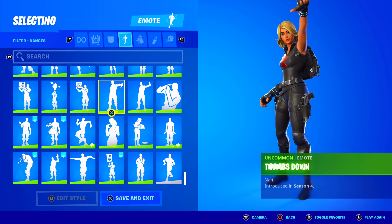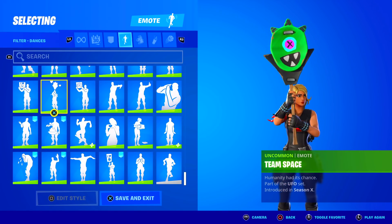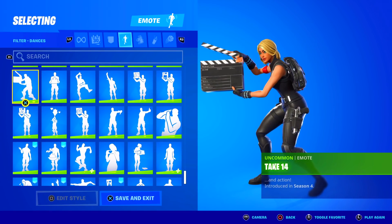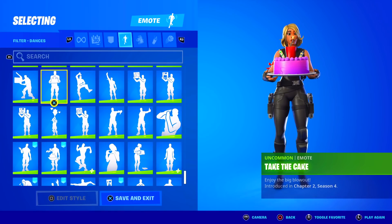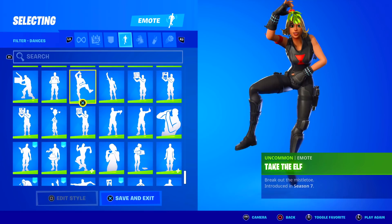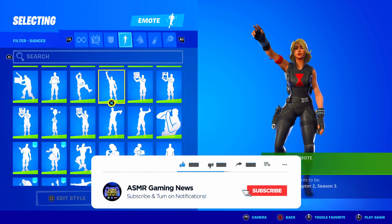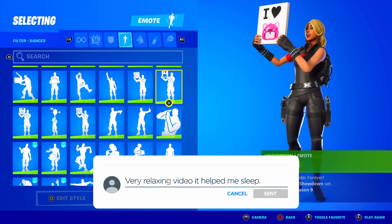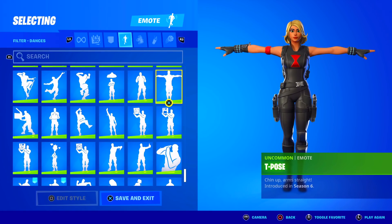Thumbs Down — these used to be rare, not anymore. Team Tomato. Team Space. Team Monster. Take 14 — this used to be rare, not anymore. Take the Cake — this is actually an okay one. Take the Elf — maybe the only other way you could get a Take the Elf style emote, kind of a fun Christmas version. Taxi. Team Burger. Team Mech. T-Pose — used to be rare at one point.